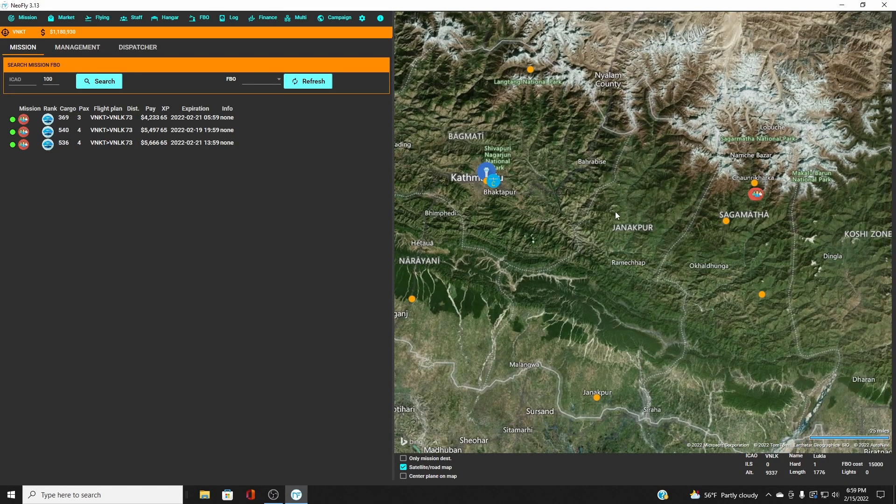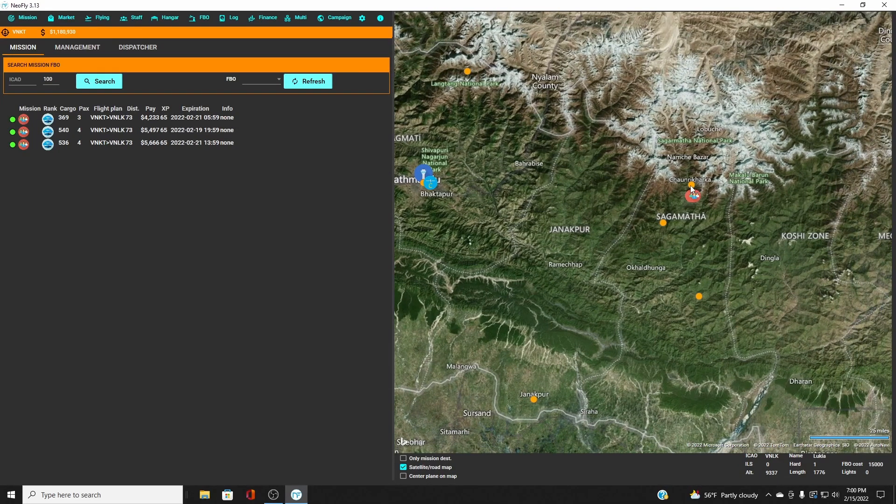To get a mission coming back, we can go to Lukla and set up another FBO. This one costs $15,000 per week, so now we're in for $35,000 a week total. But we just saw we can make over $15,000 on one flight, so two or three flights a week covers all those costs — especially if you have other pilots flying for you.